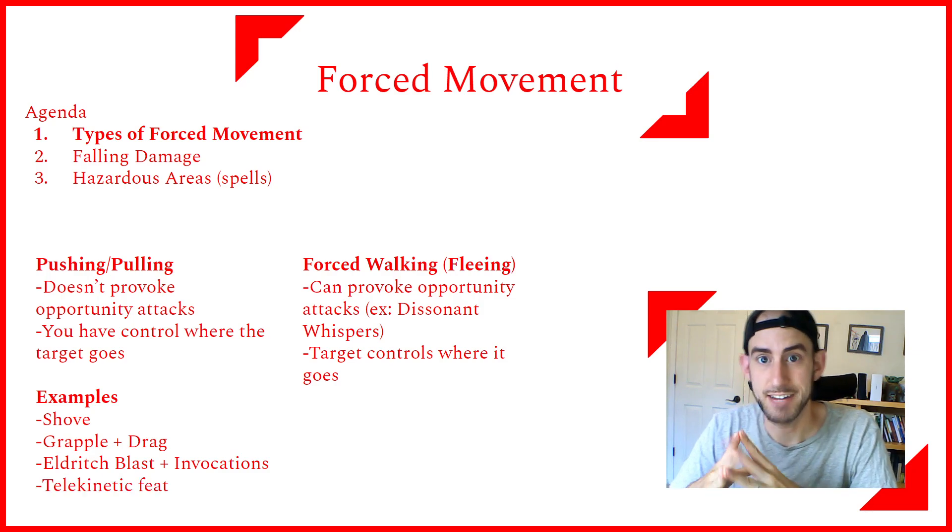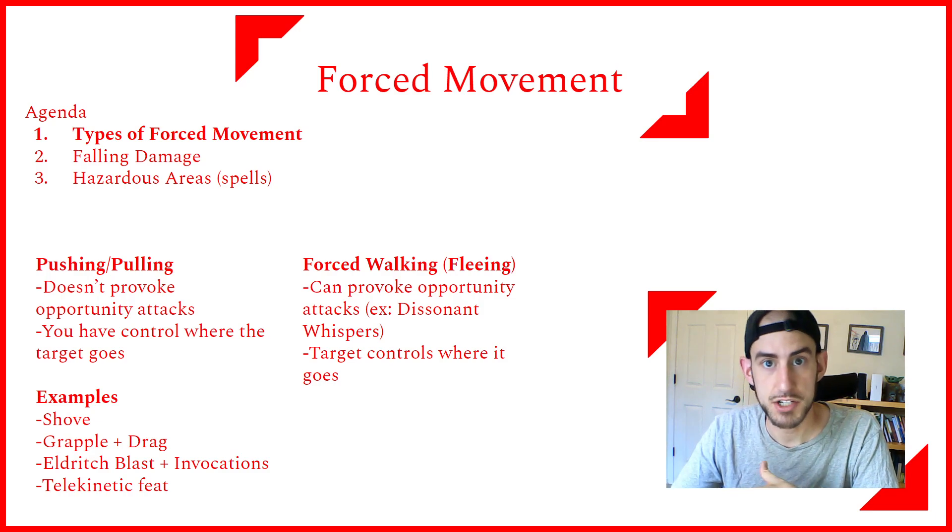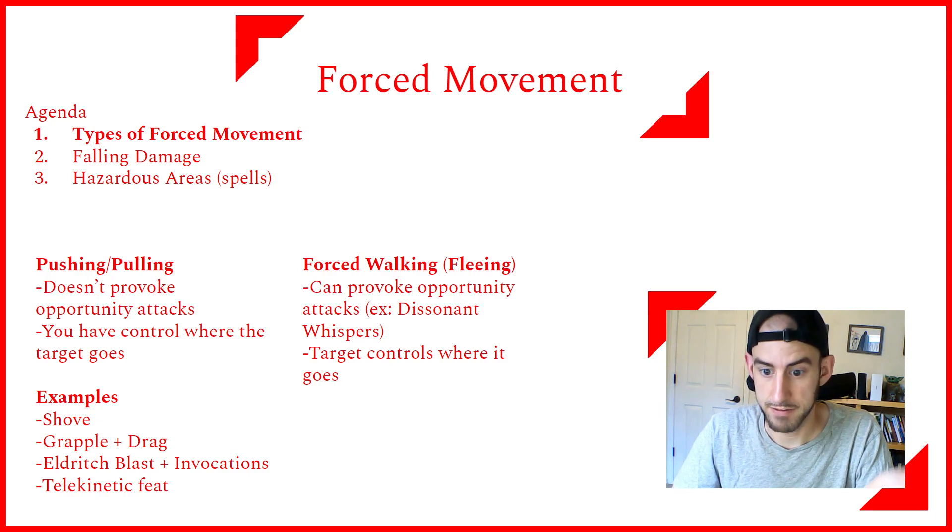Another example is the Telekinetic feat. This lets you shove a creature five feet in any direction with a bonus action, and they have to make a saving throw against a DC based on the attribute you increased with the feat — usually that means they have to make a save against your spellcasting modifier. You can do it with a bonus action, so that's a very good use case.